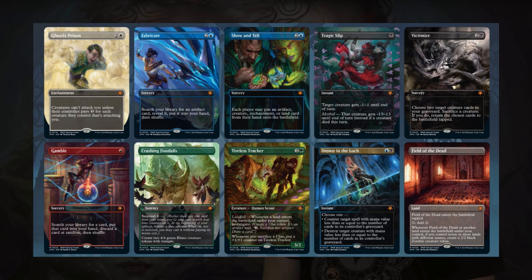Continuing the trend from The Lost Caverns of Ixalan, we're also going to see a Special Guest slot in Murders at Karlov Manor. This time around, we have seen 10 cards in the special guest slot, and some of these cards are really spicy — counting among them Field of the Dead and Gamble. The special guest slot is going to be a spicy slot, but remember, it's a really rare slot, and you are not going to be able to draw that many of those cards from boxes as you might think.